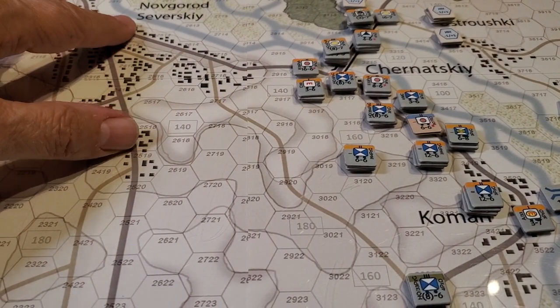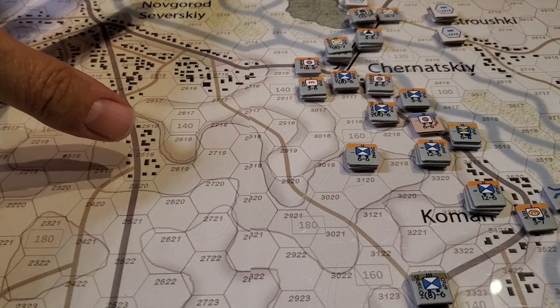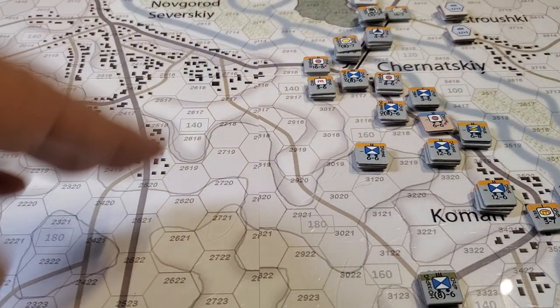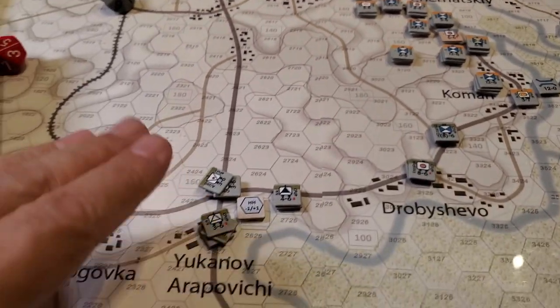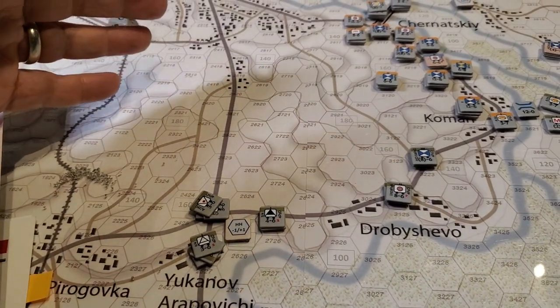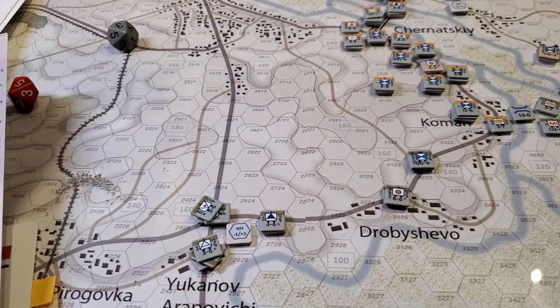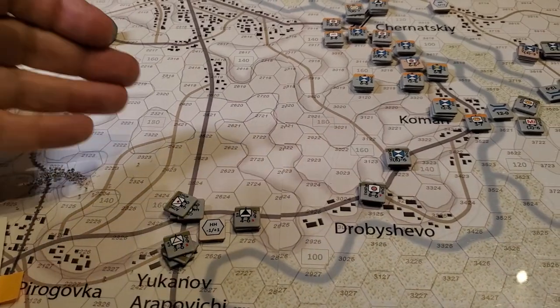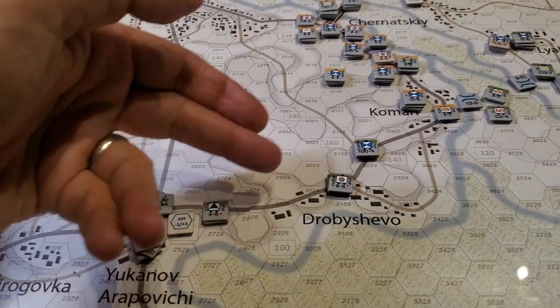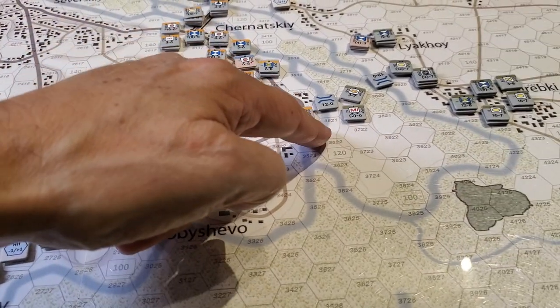Novgorod Severitskiy here is the town you're supposed to capture quickly and then move on and take this bridge — this is the only bridge that matters in the game. All the rest of the Russian units down here you can ignore, or you can hope they'll move up and try to protect the bridge, which is what my Russians did. Then we came down this higher speed road and across, and we laid bridges here.